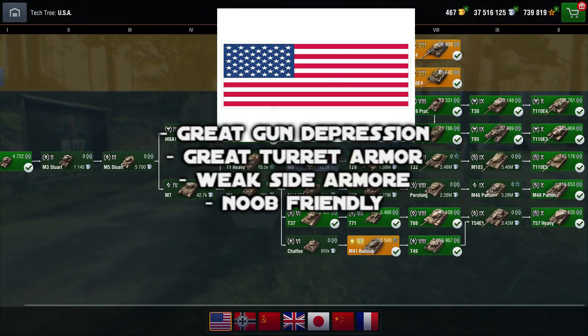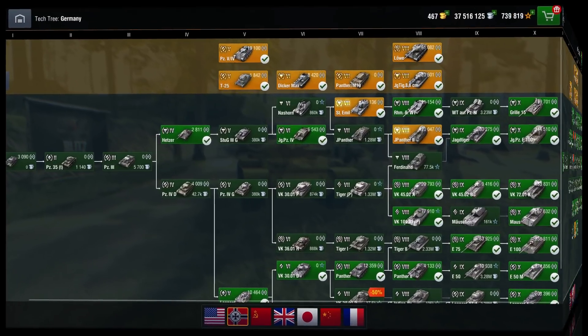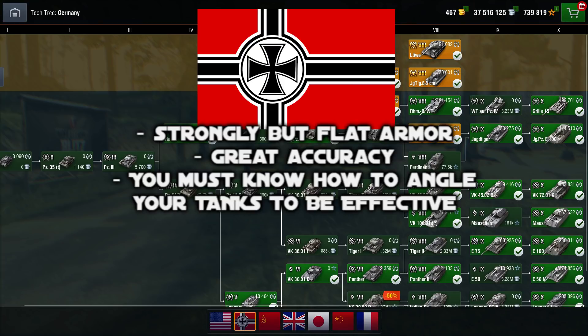For the American tech tree, there are two main things to know. First, it's the nation with the best gun depression in the game. Second, they have strongly armored turrets. I would tell new players to go on this tech tree — even if you should go for the Russian tech tree first — because it allows you to make more mistakes. It's definitely a great starter nation.